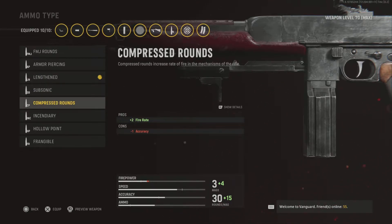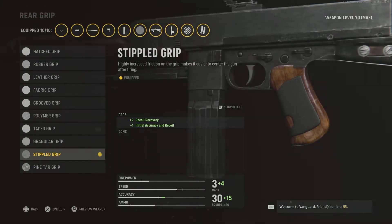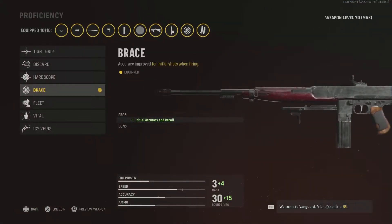Lengthened gives you plus two fire rate which is quite a difference. I always use Stippled Grip Tape — always. It gives you recoil recovery, initial accuracy, and recoil control, which is just what you need. For the proficiency I'm using Brace which gives you better accuracy.